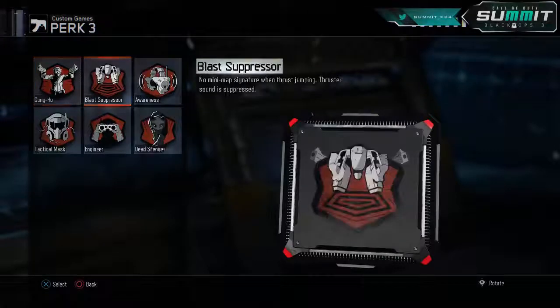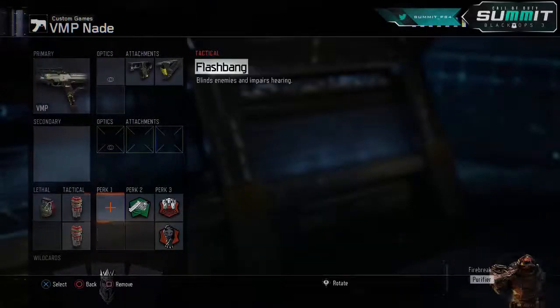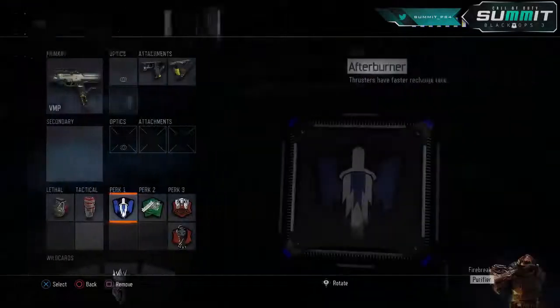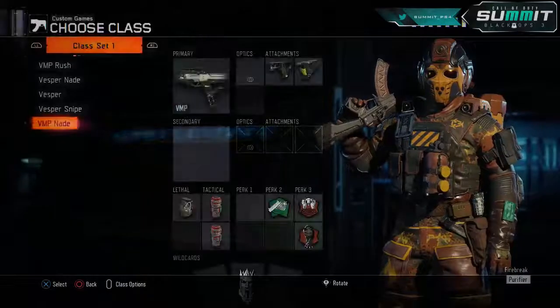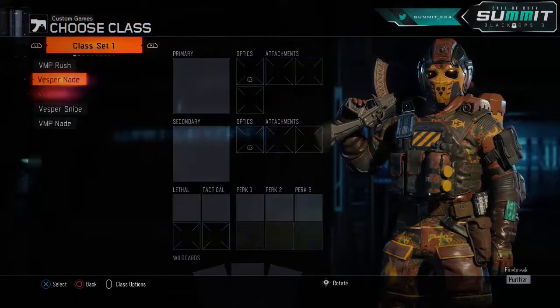No perk 1, but perk 2 we're going to have Fast Hands, Blast Suppressor, and Dead Silence. On this class, if you really wanted a perk 1 you can swap one in, but for my personal preference I'd rather just stun them like crazy and have an easier gunfight to win. Now that we've done our two VMP classes, let's get into our Vespers.